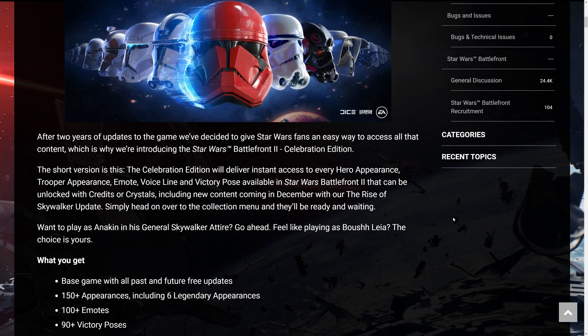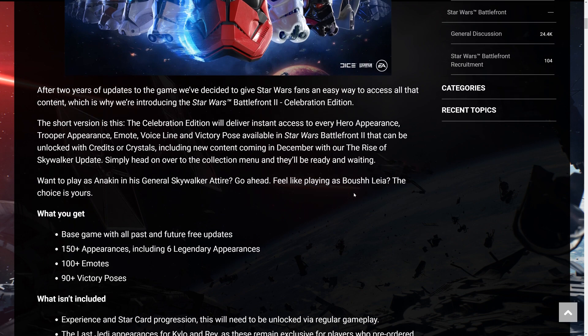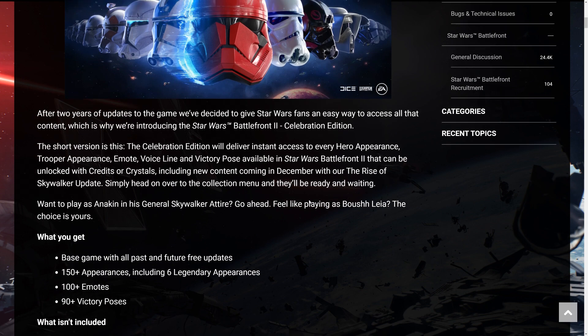Everything that you can purchase through crystals and credits will be unlocked. You don't get a lot of credits from matches — I believe it's like 600 to 800 on average per match — so it's going to take a while to get everything normally. This might be a bit of a shortcut to unlock all the appearances, voice lines, and stuff like that. Want to play as Anakin in his General Skywalker attire? Go ahead. Feel like playing as Bossk or Leia? The choice is yours.